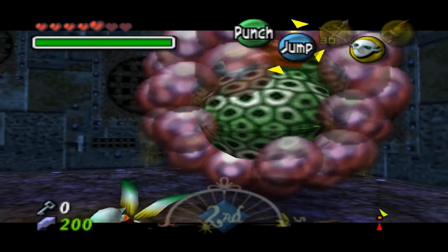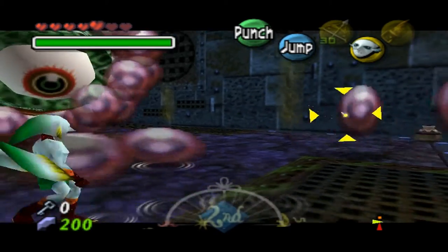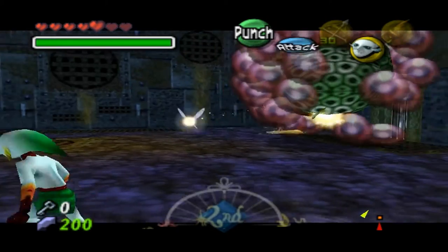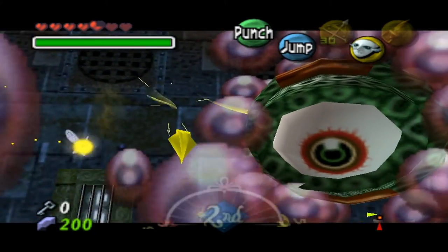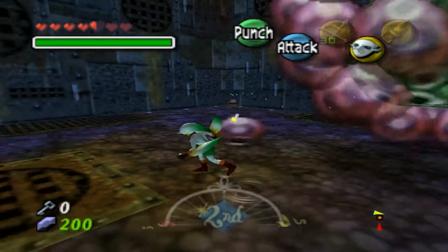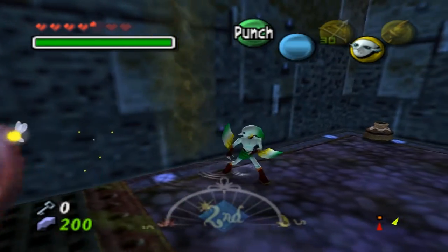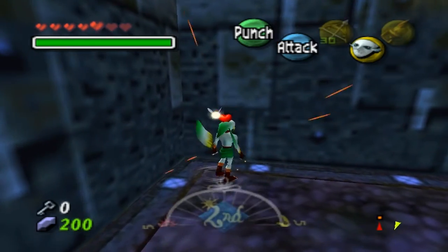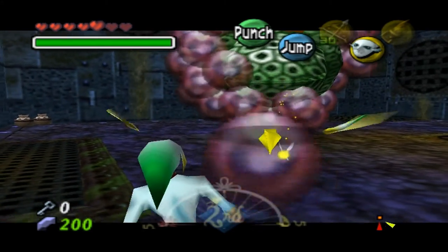Watch out! See that? That's why Zora Link is better used right here. It's gonna take a while. There we go - yeah, you hit that thing's eyeball! That's the best thing you want to do: get rid of some of these bubbles so you can hit it in its eyeball.